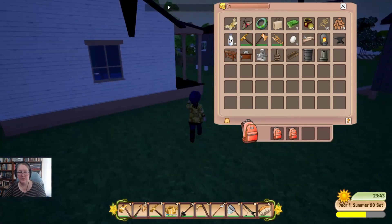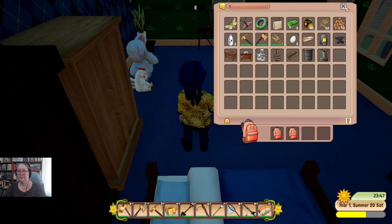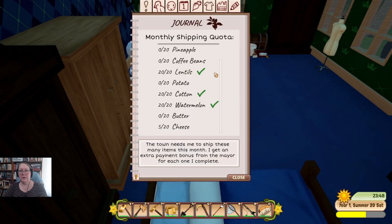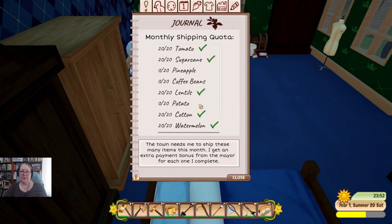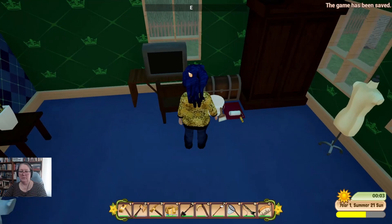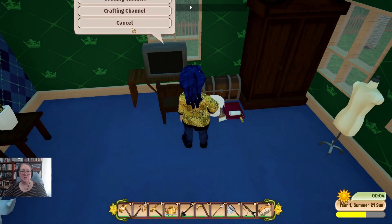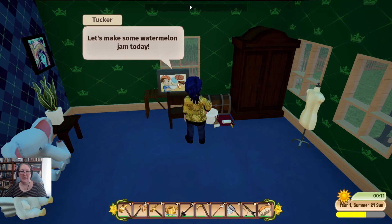We're going to go to bed, go see Duante in the morning — we're not going to make our quota and we're probably going to get a mocking letter. But we'll get our butter and cheese done. We have one more Saturday so we may actually be able to purchase a couple of the things we're missing. It's past 6pm, so we'll grab our next cooking recipe — watermelon jam.